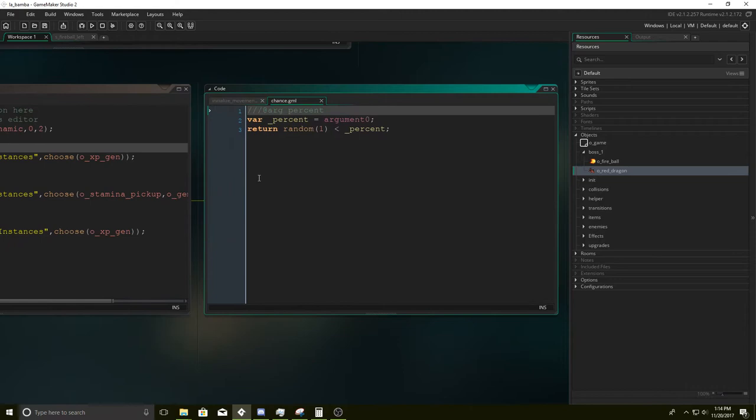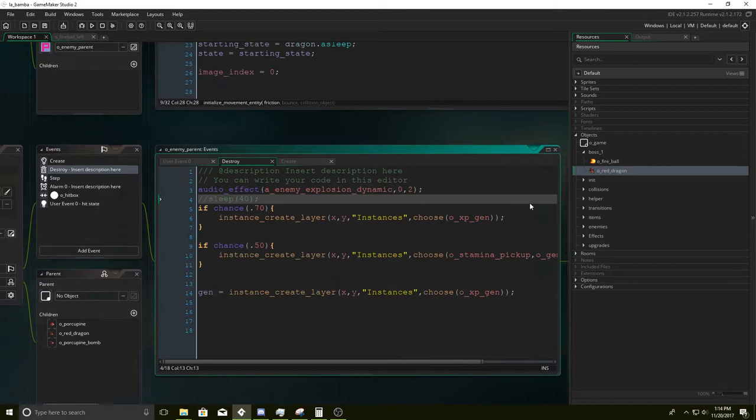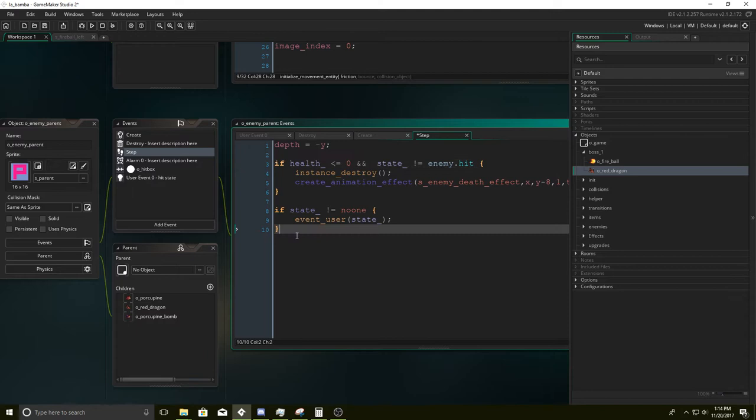Chance is just like the percentage chance that this is going to land — 70% likely. Then in the step event, we're going to set the depth to negative Y so it draws over things that are behind it. It gives it this nice 2.5D effect. Then we set health — this will get overwritten too, actually a lot of this stuff gets overwritten.